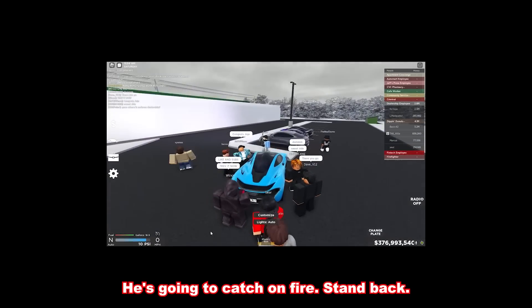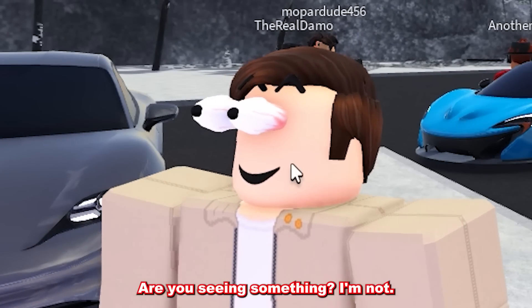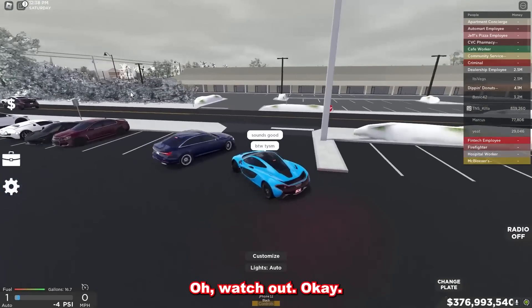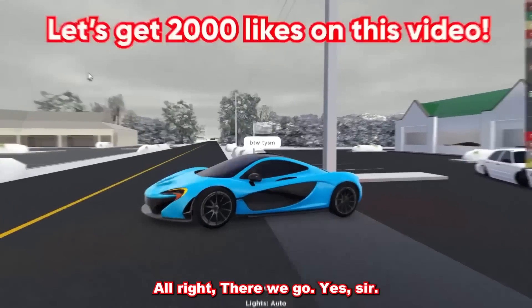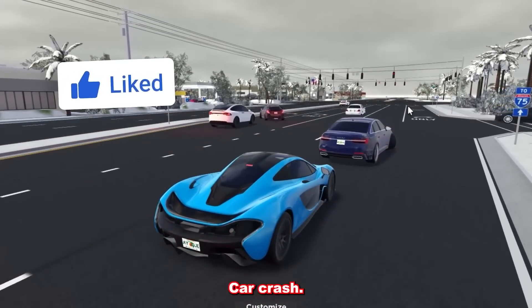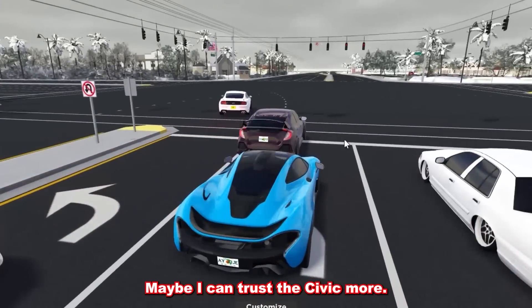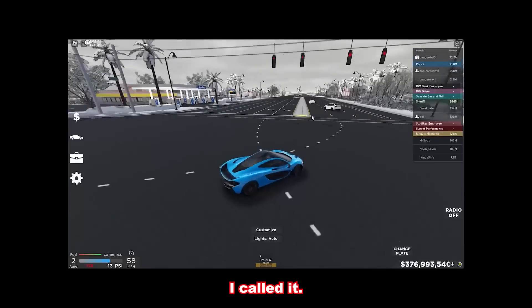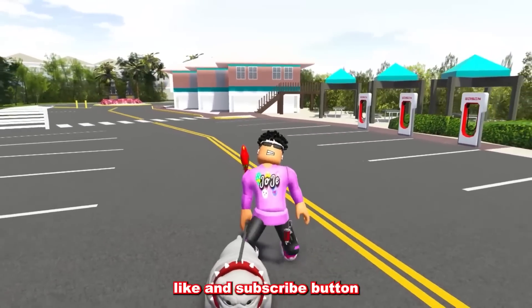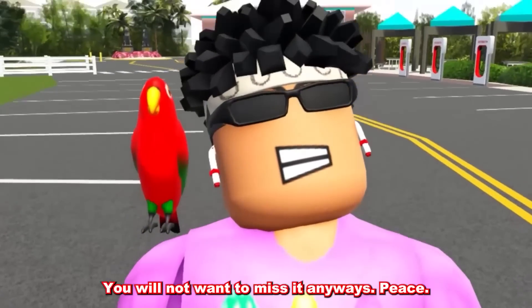Stand back — he's gonna catch on fire! Look at that guy's eyes! Let's roll out of here. We are pulling out of the lot. Look at that Civic Type R right there. I don't want to crash my new P1. They crashed — I literally called it, I don't trust them around me. Look at that spoiler! Make sure you guys hit that like and subscribe button and go watch the video where I went on a highway with a bunch of admin cars. Peace.